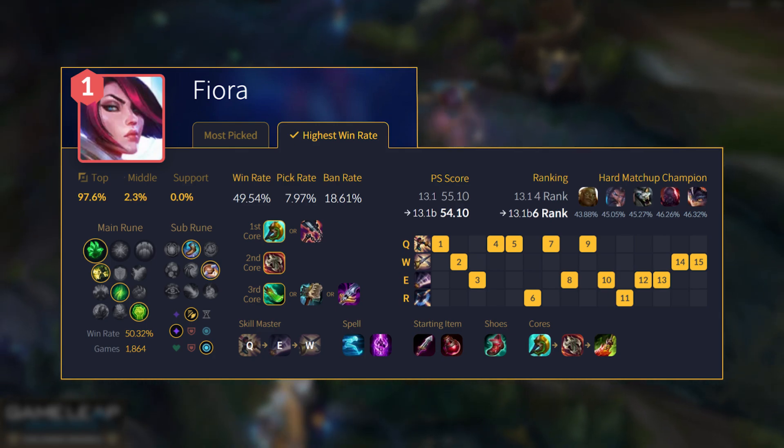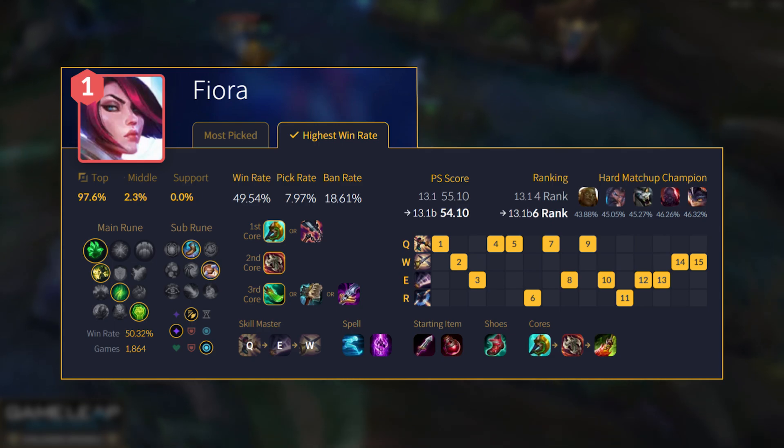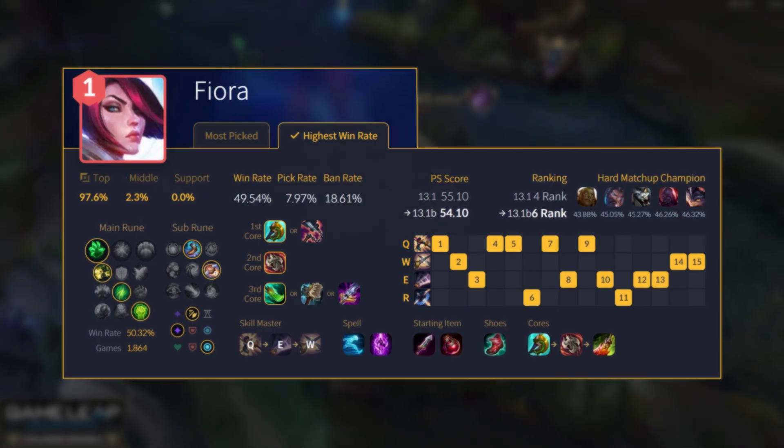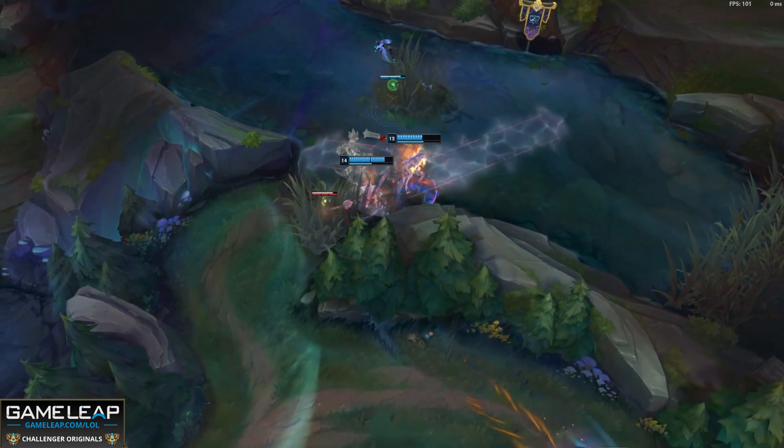Yes, you're losing ability haste from Death's Dance, but you're getting more attack damage — and guess what, everything scales off that for Fiora. Unreal build at the moment — she's probably even better because of the changes. She's number three, and she can also be blind picked.